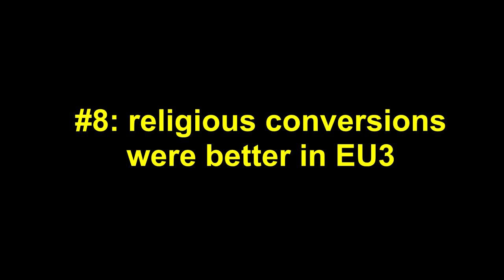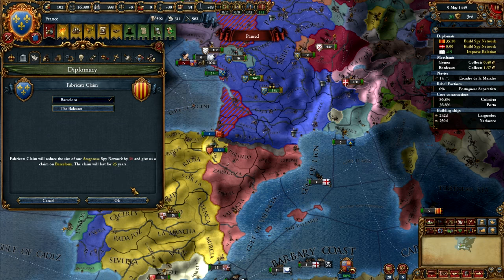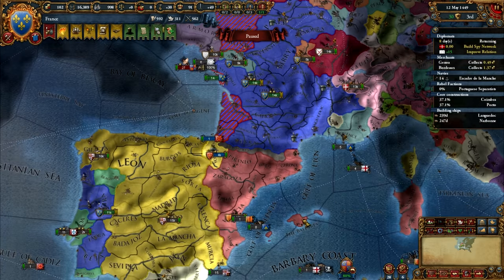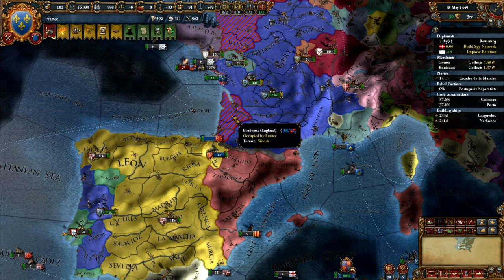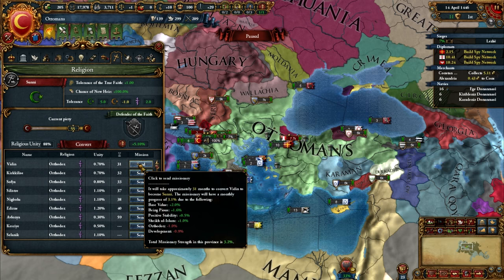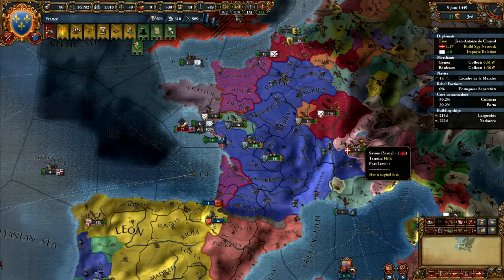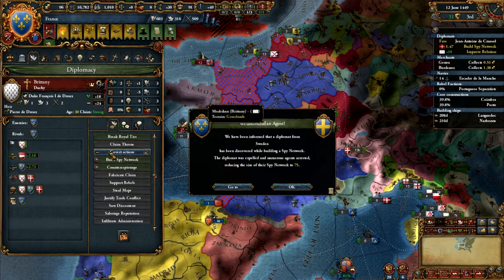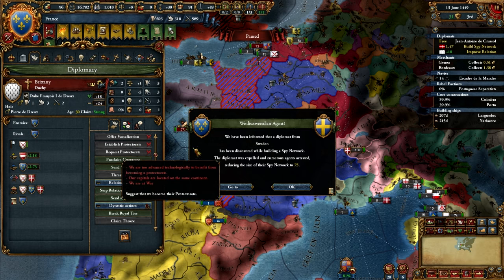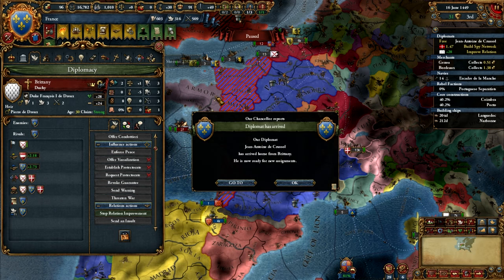Number 8. EU3 handled religious conversions better than EU4. This is the second certainty versus uncertainty entry, and it comes in slightly higher than culture conversions because of just how often you have to do this. Not converting provinces really isn't an option — even if I take humanists, I still need some level of religious unity. So obviously I'm going to get an inquisitor and convert everything as quickly as I can, and I'm going to be looking at this tab a lot. Honestly, for the way this works, it seems like this whole process should just be automated. Playing with the game paused every time a conversion finishes makes it feel almost like a mobile game — wait for the progress bar to fill just so you can send the next missionary and start a new progress bar. It's not exactly a fun part of the game.